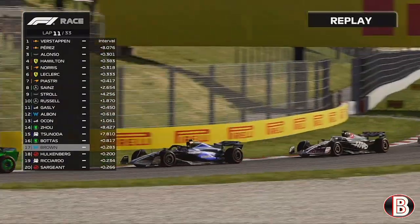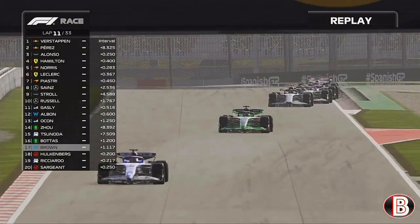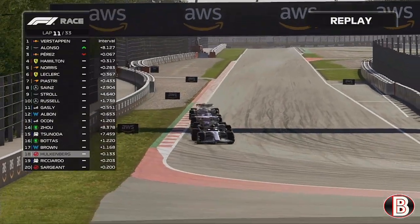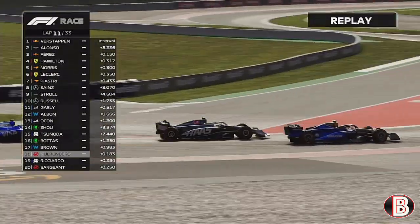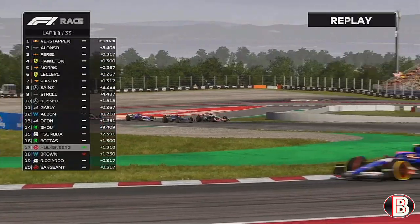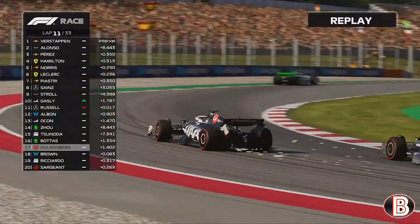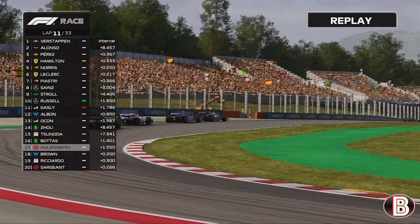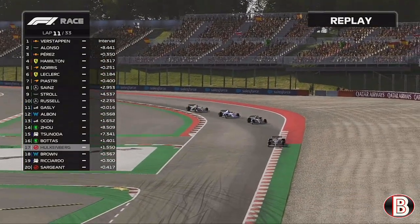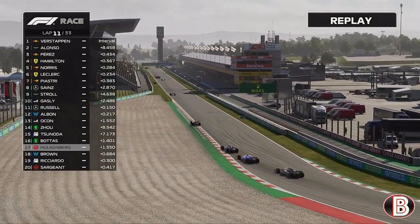Behind us now is Nico Hulkenberg, and then it's Ricciardo who's been having the best of starts to the season but isn't too far off his teammate. Hulkenberg is a little too far back at first, but then we run wide and he's up the inside. We try to force him the long way round, but Hulkenberg keeps it pinned and drives all the way round the outside of us and is ahead. We're looking at last place here.